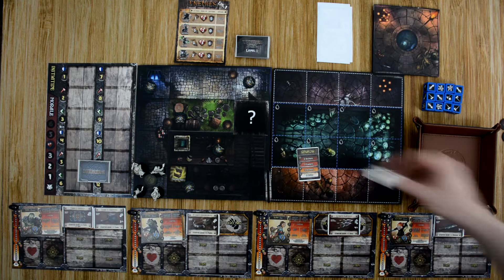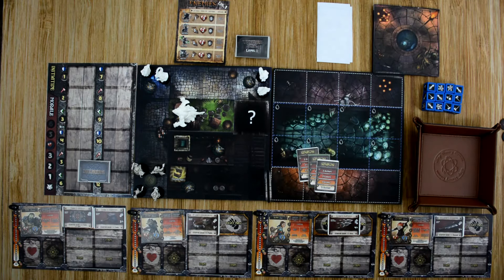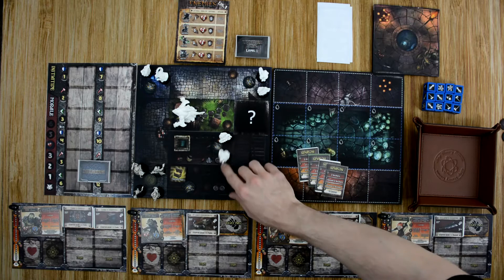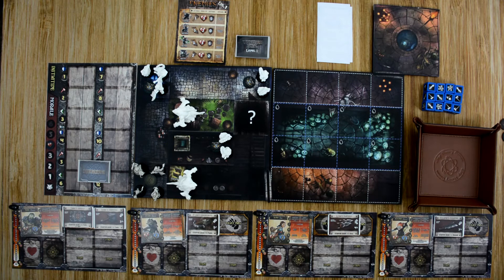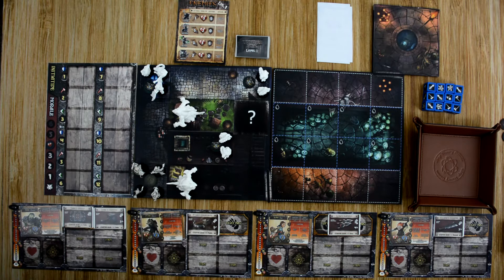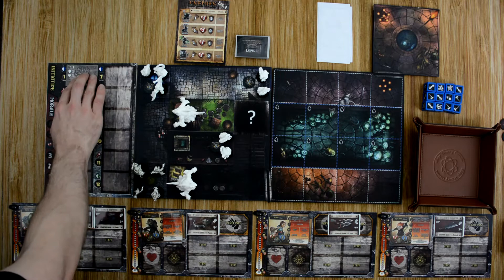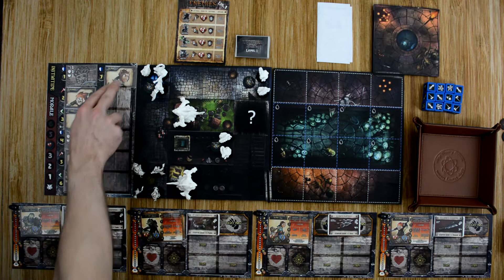We're going to do six spawning cards. Our first is two archers, a brute, two more archers, two more archers, a brute, and a caster. From here we'll do the initiative track — we'll include one hero of each being played and one of each enemy type, shuffle and deal it out. So we have casters first, then Roland, Finn, the archers, Tank, the brute, and finally Kira.